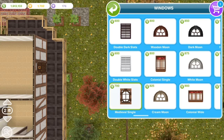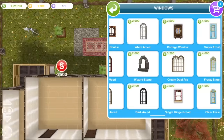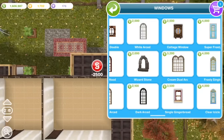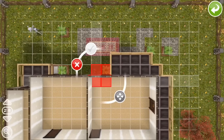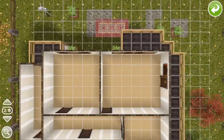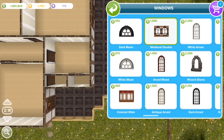For windows, I'm using the cottage windows and also the medieval windows. The reason I'm using two types of windows is just that I figured it would look cool — that's really the only reason. The cottage windows are a little more expensive than the medieval windows, so I'm mostly using those as decorative types of windows.